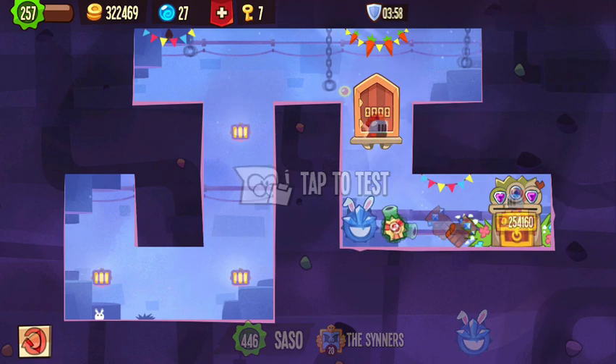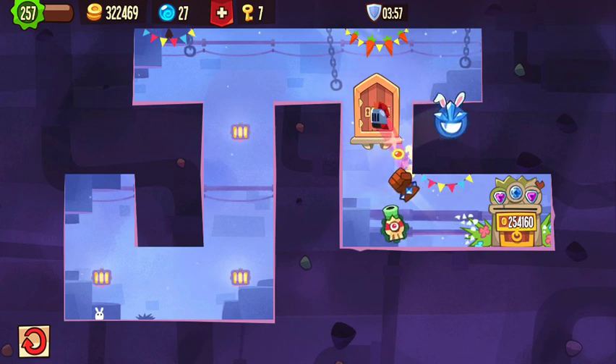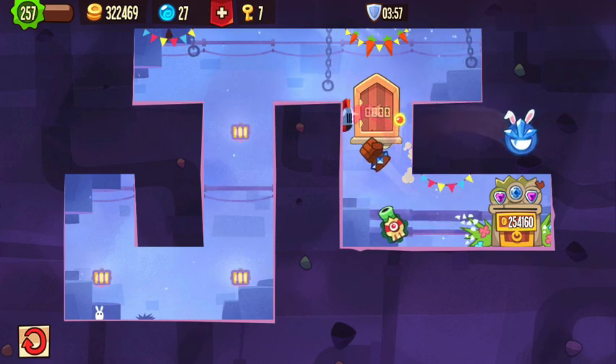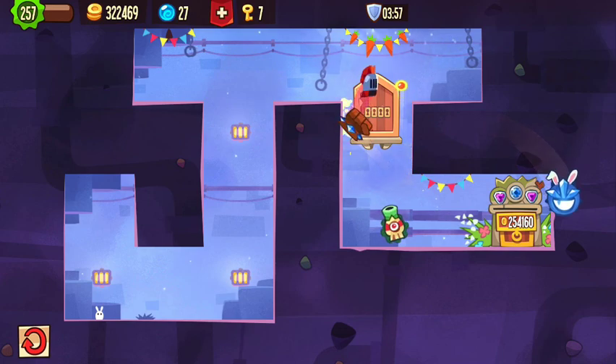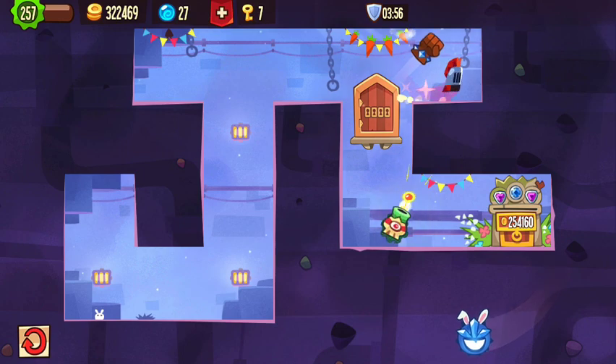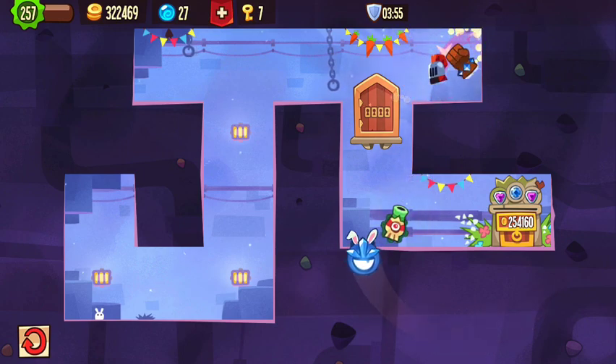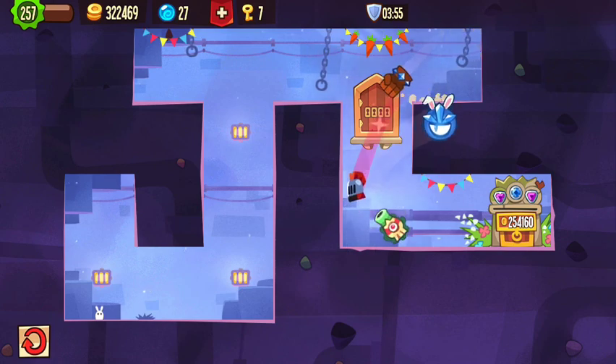You start off by passing right between the bullets on the blue guard, then you wait for the fist to almost get you, then almost just missed the bullet, jump right up, missed the fist again, and after that it's really easy because you just drop down and then that's it.